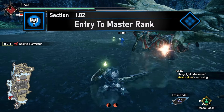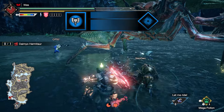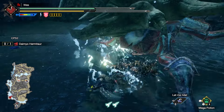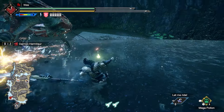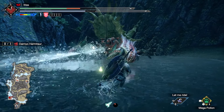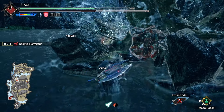Now it's time to get started. Your first task to get into Master Rank will be to hunt a Daimyo Hermitaur in the Urgent Quest, Uninvited Guest. Daimyo Hermitaur is weak to Thunder, Fire, and Ice in that order. Equip yourself appropriately using your best high rank weapons and armor. You will want to try to break the Daimyo Hermitaur's shell for a Time Worn Crimson Horn, which can also be obtained by Capturing. This isn't a huge deal if you don't get one, but it will give you a little bit of an upgrade immediately.